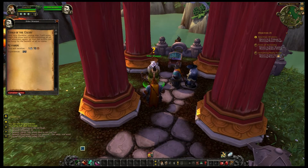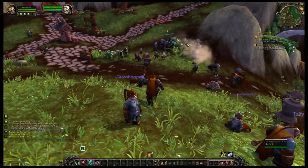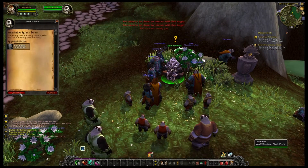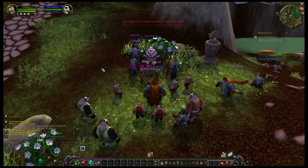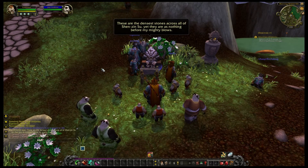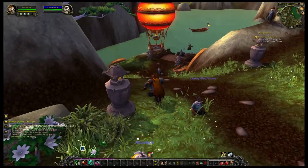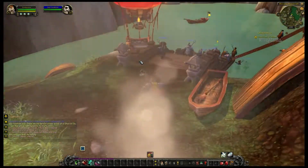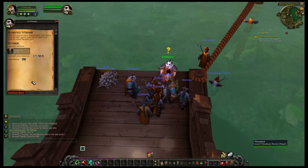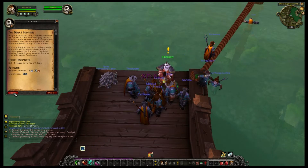So here we go ahead and turn in our paintbrushes. We go over to Jojo Ironbrow and we'll see him break some stone blocks this time. Kind of fun to watch the progression of him as he gets harder and harder things, and constantly says they're the hardest things possible — and then he breaks them in half. We go back down to G-Firepaw, turn in that quest, and we'll get a whole new batch of quests.